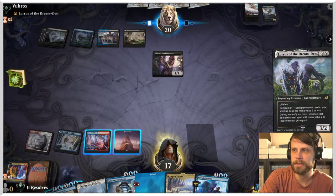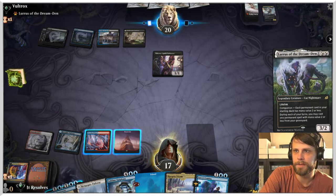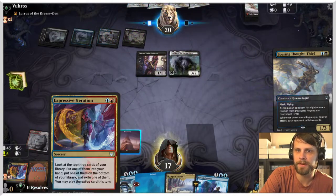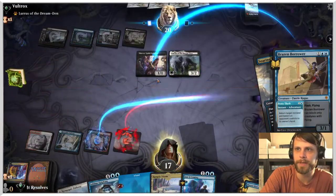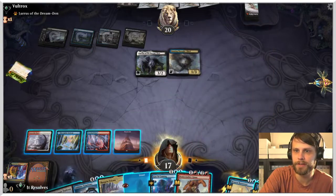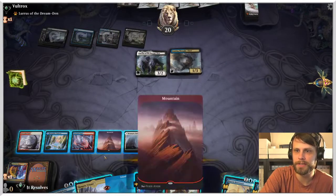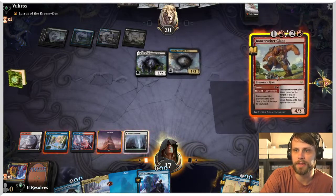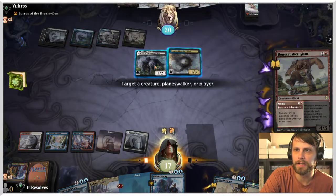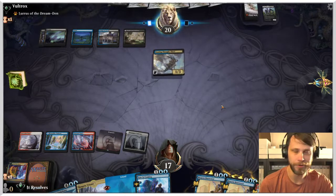And there it is. What's in their graveyard — it's the Soaring Thought Thief. I think we first let this resolve. I'm going to bounce the Thieves' Guild Enforcer — that just keeps us from getting milled this turn. And there's the Bonecrusher Giant, that's actually hugely beneficial here. Let's play this white land — that gives us the option of Shatter the Sky later on. Then we tap these two and I'm going to go ahead and just get rid of that Lurrus. That's not a card I particularly want to deal with, so finding a way to kill it early is usually a good idea.